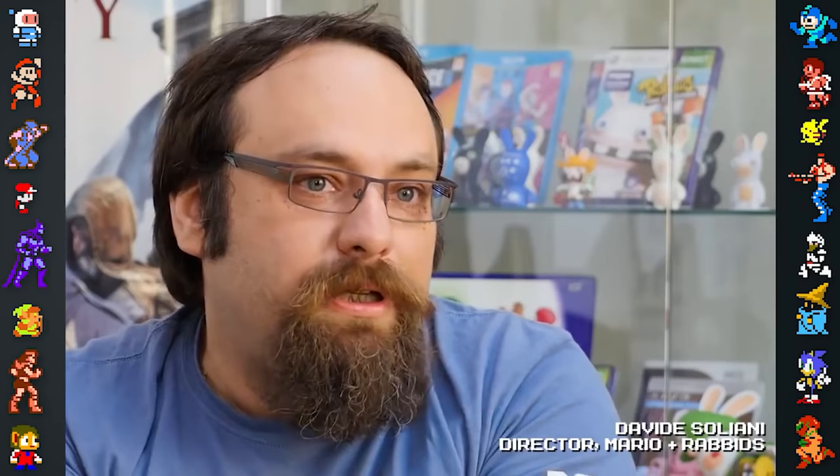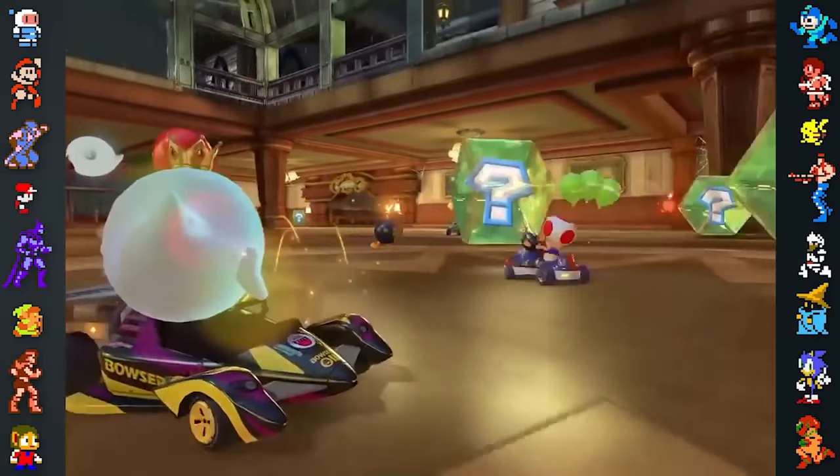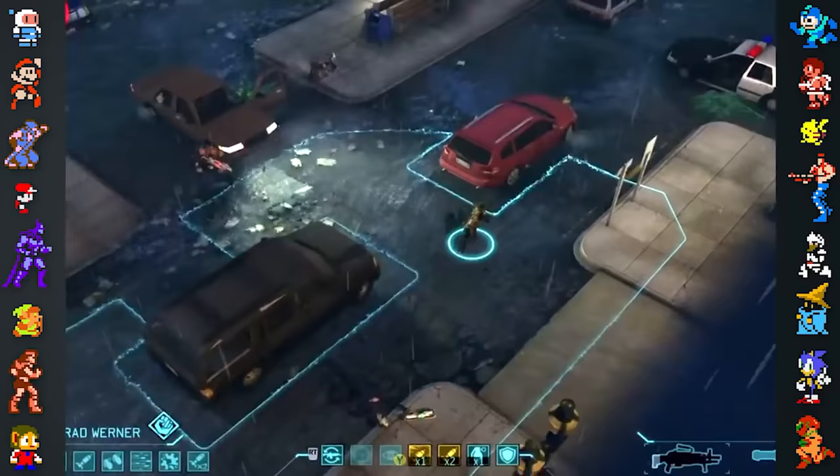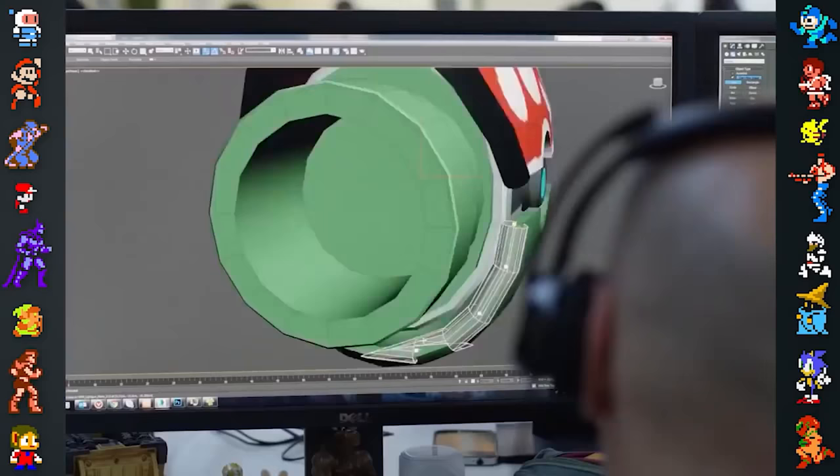Did you know? Making a turn-based strategy game wasn't the first idea director Davide Soliani and his team landed on for Mario Plus Rabbits. The team brainstormed 13 ideas for the project early on, with a focus on emulating the fun of Mario Kart. Soliani told Nintendo UK: 'You won't believe me, but one of our references as a team was Mario Kart. We said, how cool would combat be if it was like Mario Kart but without the kart, on foot?' Another big inspiration for the game was the slapstick 2D turn-based strategy series Worms. And as the project began to take shape, the team were inspired by other strategy games such as the XCOM series.